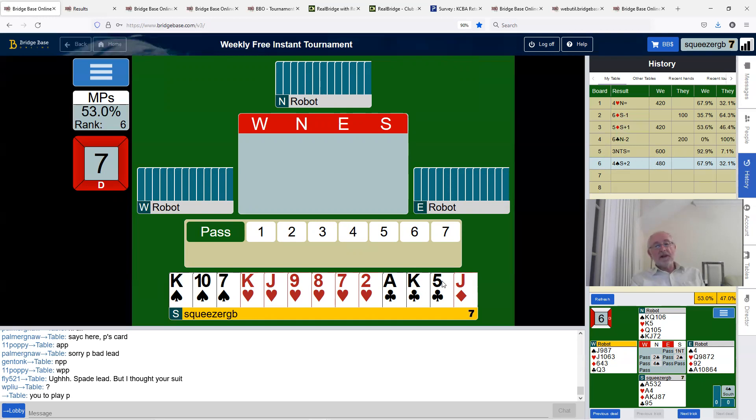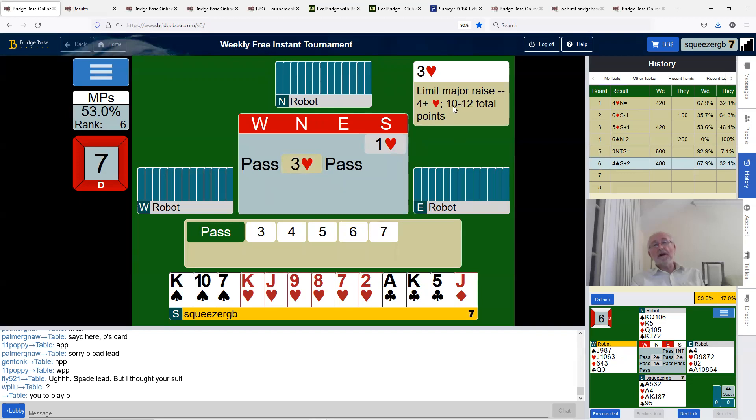Here we are with 15 points and a six-card heart suit to a singleton diamond. We'll open one heart. Three hearts from partner, which is a limit raise — pretty much the same as it would be in England, maybe nine to eleven rather than ten to twelve. I've got plenty to bid four hearts here. If we had a perfect 10 points — ace of spades, ace-queen of hearts, ace of clubs, and the queen of spades — we might make a slam, but we don't want to play for a miracle hand.